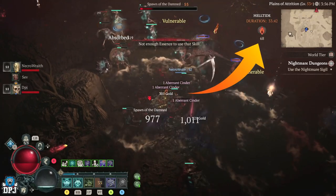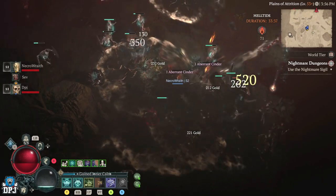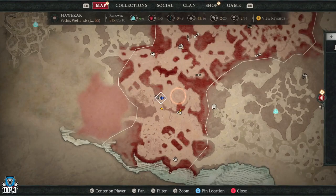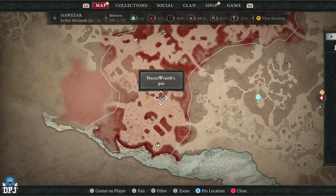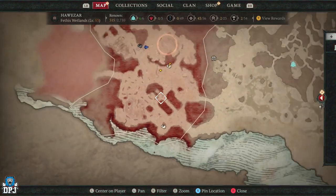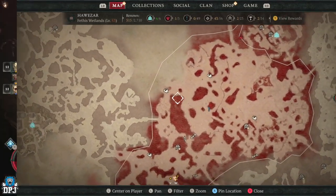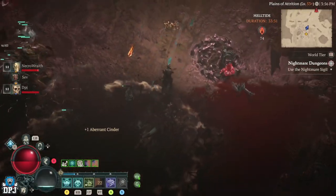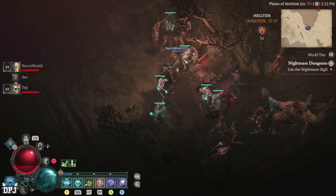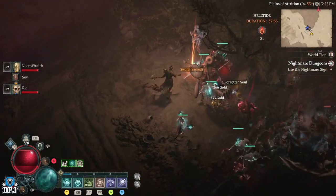Cinders are a currency you can only spend during the event which you earn them in, and you can spend them on chests you can see on your map within those areas. These chests cost different sums of cinders — some 75, some 125, and some even higher. What's great about these chests is they guarantee specific loot types, as chests are named with what they will drop: helms, amulets, weaponry, etc. So if you are looking for a specific piece for your build, these are worth doing.